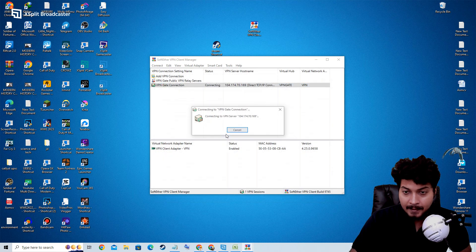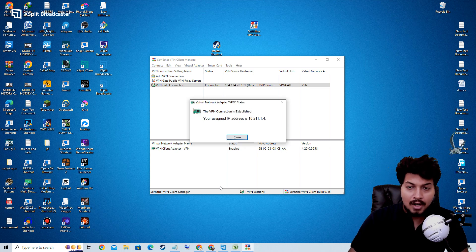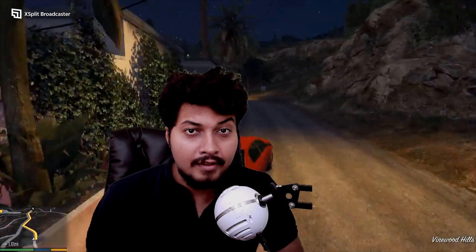Select United States. Now we have connected with the United States server successfully. Now if you launch your Rockstar Launcher you will not face any kind of error — your error should be fixed.